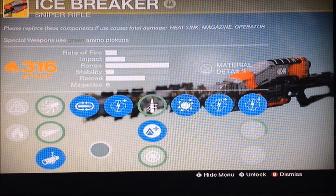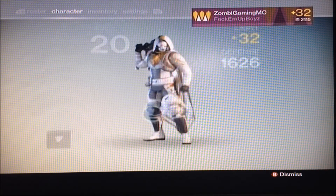And now moving on to Special, we have Icebreaker. That's actually my first exotic weapon. I got that from Xur the first time he sold it.